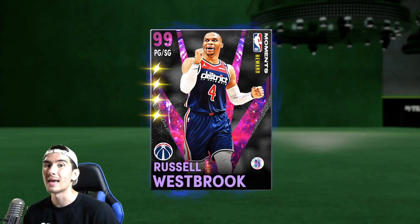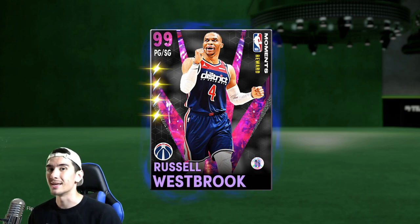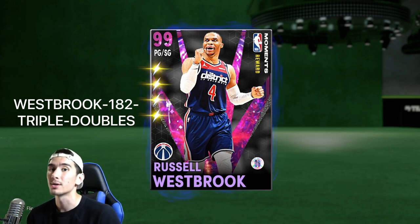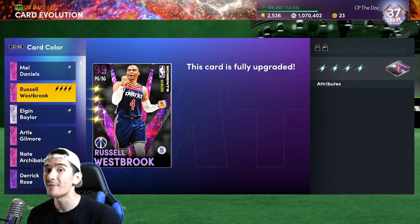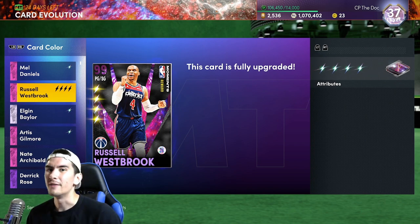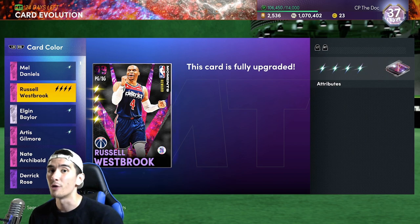What's good everybody? It's CPTheDoc, and I just finished evolving Ruby Russell Westbrook all the way to Dark Matter. If you don't have this Westbrook yet, don't worry, because he's super easy to get. Just type in this locker code above my head, and you are guaranteed a free Ruby Russell Westbrook. I literally just finished my stream, and if you were there, you saw me evolve Russ all the way up to Dark Matter in 5 hours — technically 5 hours 18 minutes, but we'll round that down. If you want to see the replay for the stream or you don't believe me, I'll leave the link down in the description below, and you guys can see for yourselves how we got Russ evolved so fast.